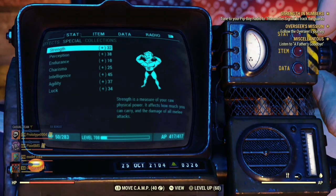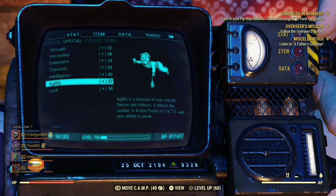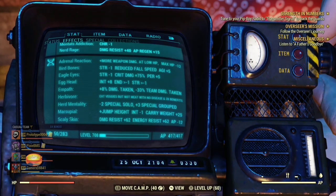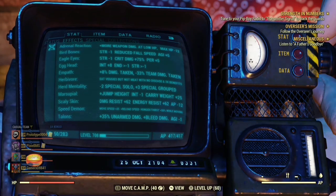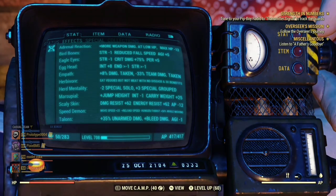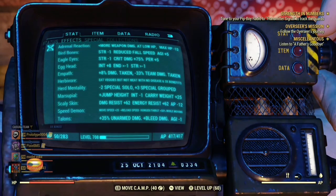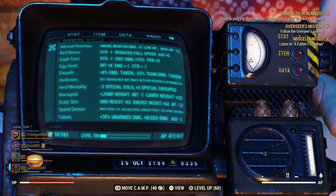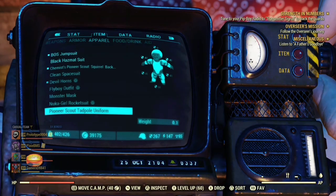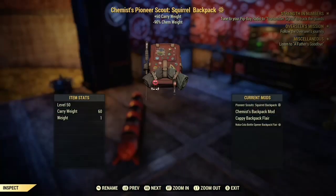Here's how my stats look: 32 Strength, 38 Perception, 10 Endurance, 25 Charisma, 45 Intelligence, 37 Agility, and 32 Luck. For mutations you want: Adrenal Reaction, Bird Bones, Eagle Eyes, Egg Head, Empath, Herbivore, Herd Mentality, Marsupial, Scaly Skin, Speed Demon, and Talons. I'll link a video in the comments on how to grind XP buffs if you're Herbivore.